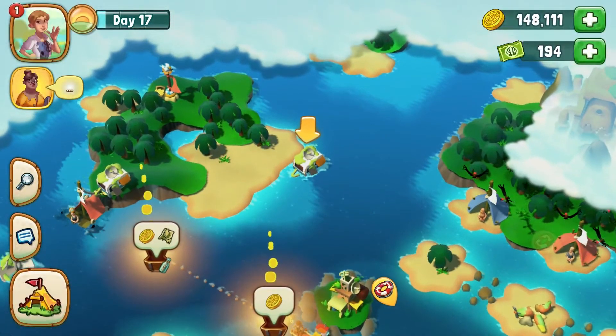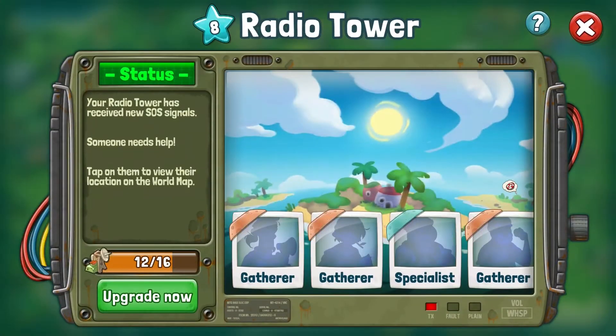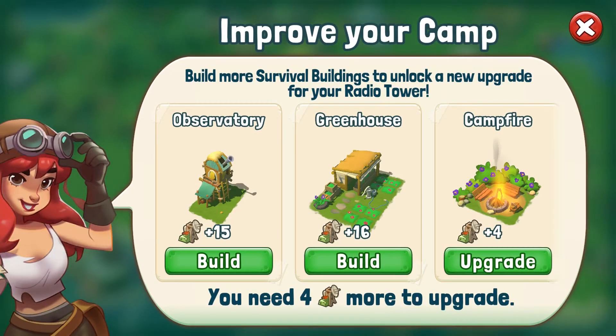But we need to do one more thing — we need to make sure our island is ready for more survivors. Survival points indicate the living conditions in your camp. The better your camp, the more survivors can comfortably join it. To gain survival points and ready your camp for more inhabitants, we need to construct survival buildings, which can be found in a dedicated tab in the construction menu.